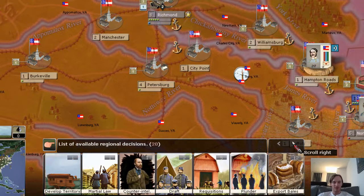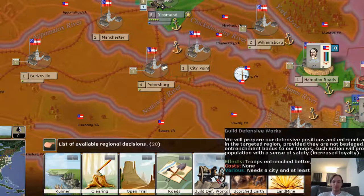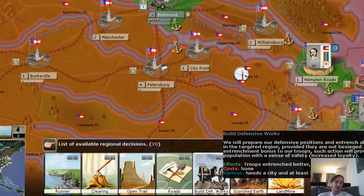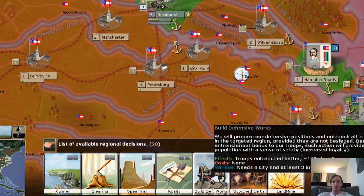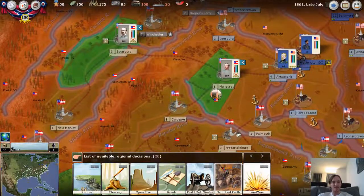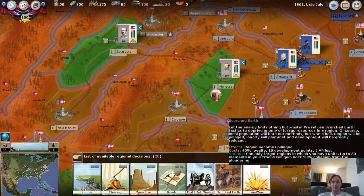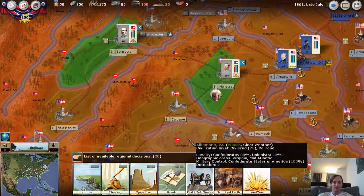I don't know exactly how many regional decisions there are. I think they can be interesting, and something like 'build defensive works' is something I would probably be interested in, especially if it's a really high priority situation. There are various costs and requirements that are needed. So this is a little bit on regional decisions — as you get into the game, kind of play around with them, take your time, use a few in one game, try others in the next game. I think you're going to learn what can be appropriate for the situation. Alright, this is Charles — have a good night.